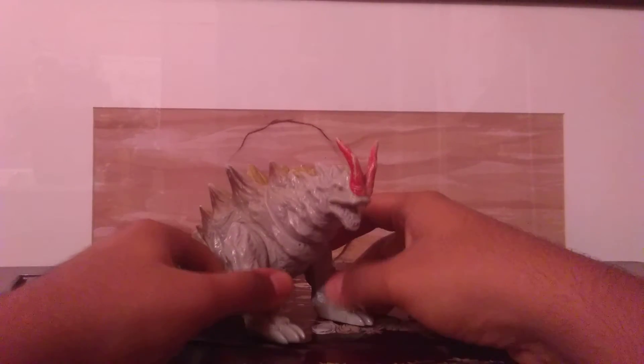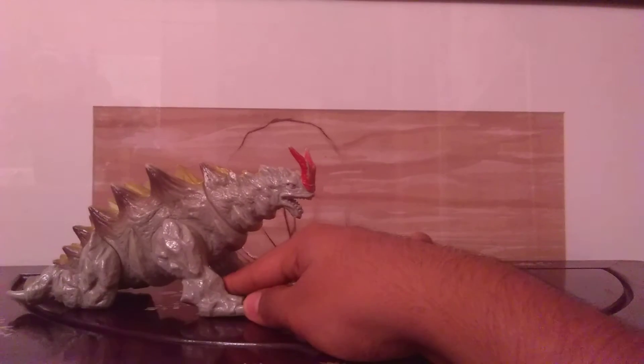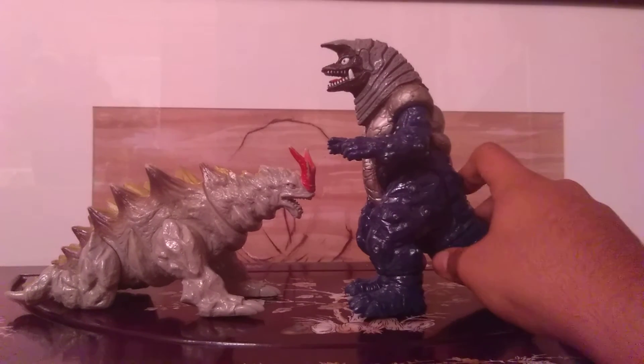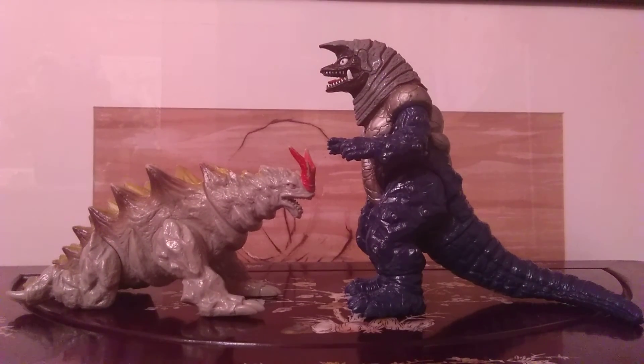Now for sizing, let's compare him with the most famous Ultraman Tiga monster in the series, Golza. I'd say this is accurate — Gakkuma is supposedly shorter than Golza, since Gakkuma is 58 meters and Golza is 62 meters. So yeah, it's accurate.